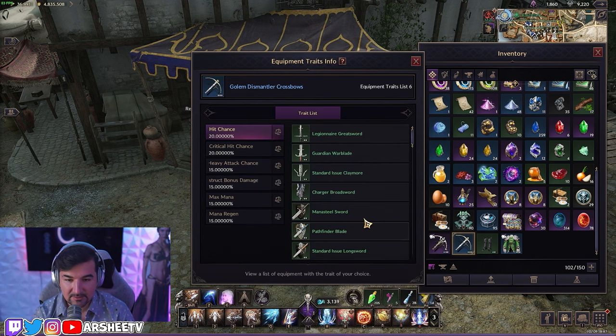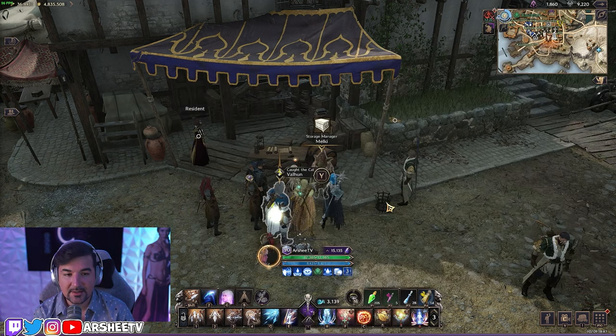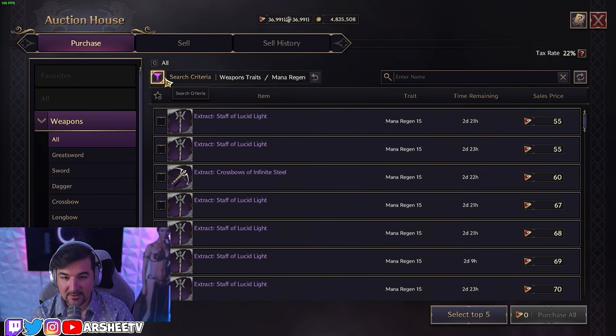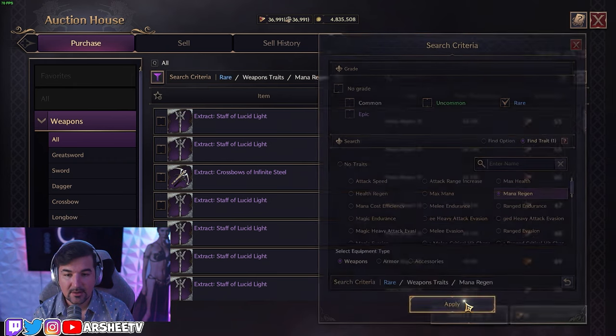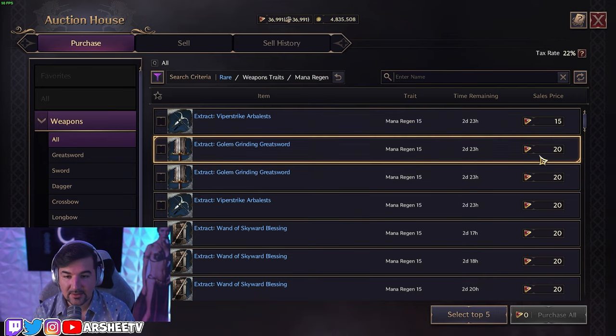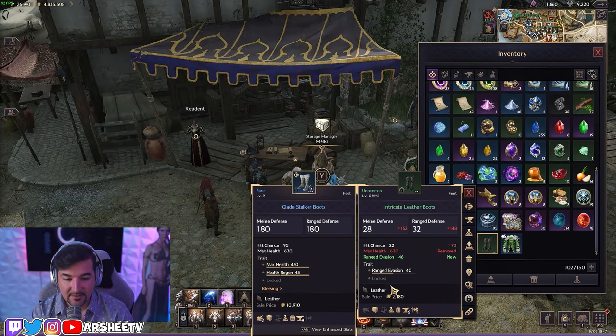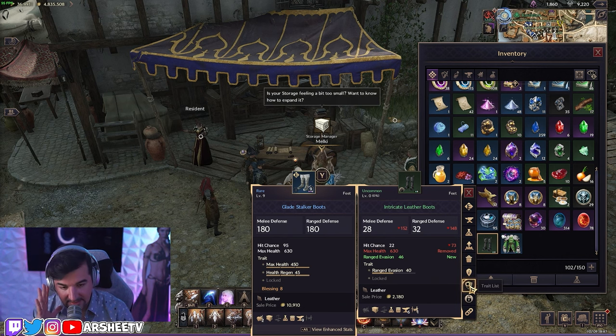Then we look at the blue one, which has mana regen. The purple version is at 55, so switching to blue we see it's at 15 to 20 — not at the target of 50. So we're not going to sell that either.